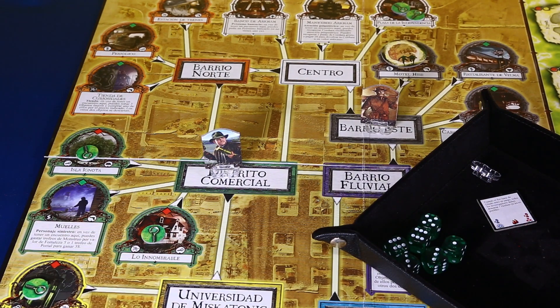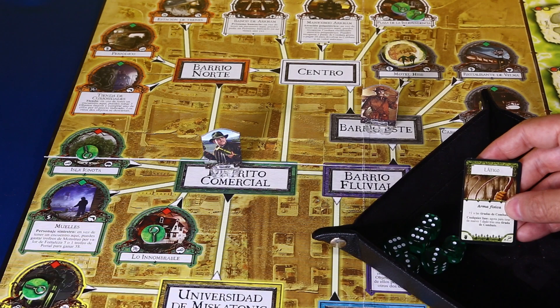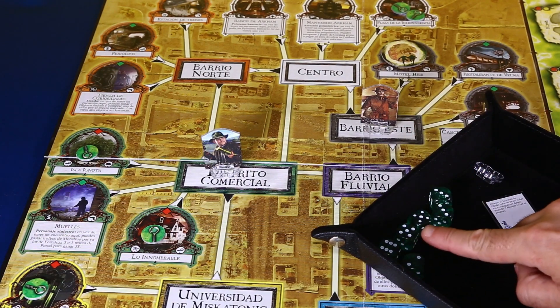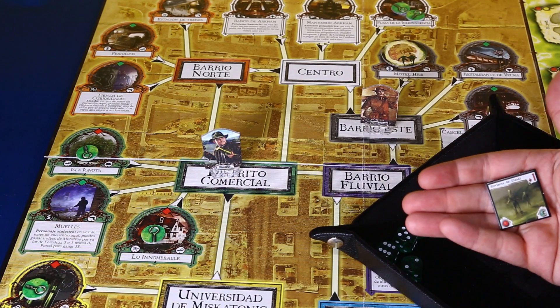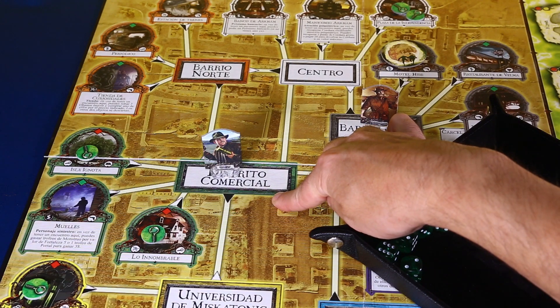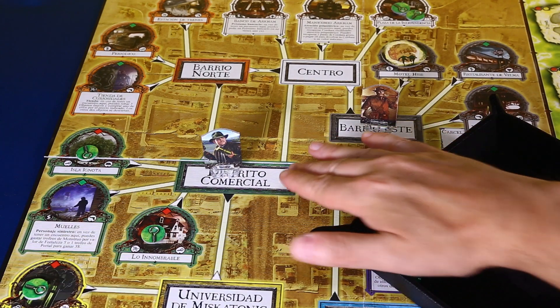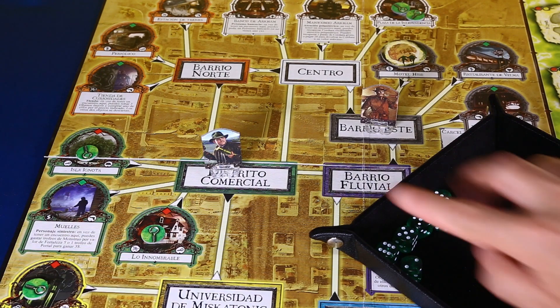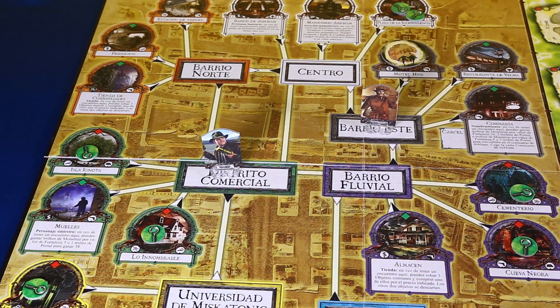Ahora la tirada de combate: Monterrey Jack va muy cargado. Espada encantada más 4, látigo más 1, pelea 3 de base. El modificador del monstruo es menos 2, así que tiramos 6 dados. Necesitamos 2 éxitos. El látigo además se puede agotar para volver a tirar un dado. Sacamos 3 éxitos, nos cargamos al Sirviente de Glaaki y lo ganamos como trofeo. Ya tiene uno de los tres que necesita. Monterrey Jack también se queda en la calle y va a pillar uno de daño por el frío. Así acaba la fase de movimiento del turno 2.